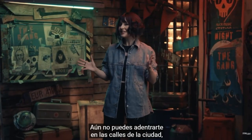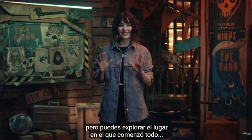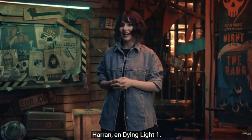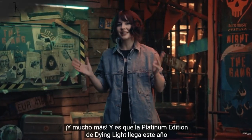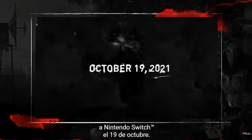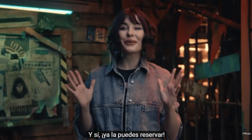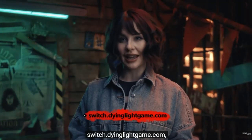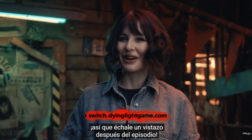Speaking of exploration, you can't jump into Dying Light 2 just yet, but you can start by exploring the very place where everything began — Haran from Dying Light 1. The Platinum Edition of Dying Light is coming this year to Nintendo Switch on October the 19th, and you can already pre-order it. Find more details at switch.dyinglightgame.com.